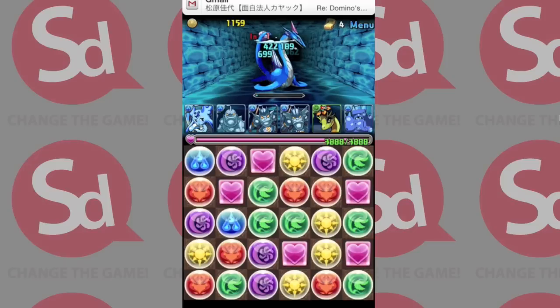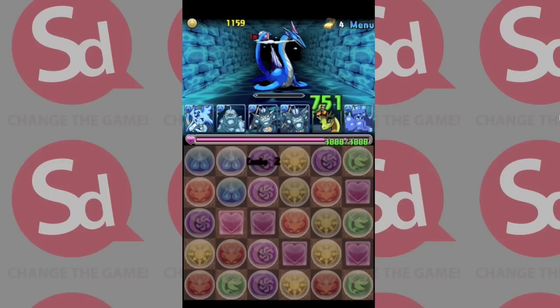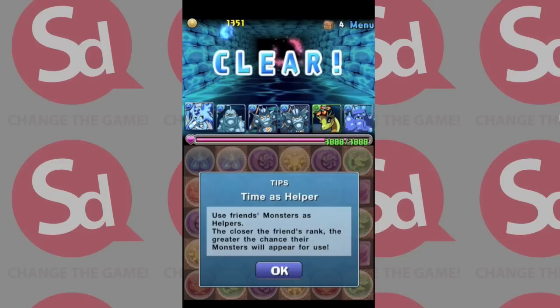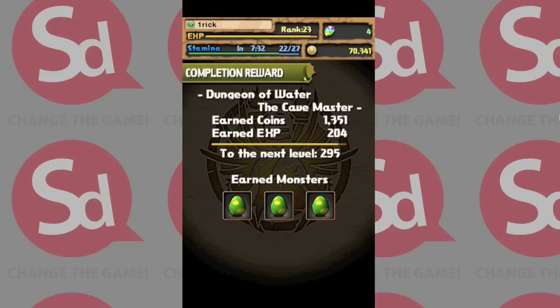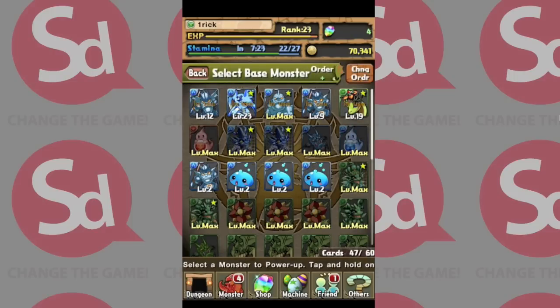Now, if I were to die right now at this stage in the game, I would have the option to continue by paying one magic stone. If I don't have a magic stone, I can actually buy one for — I'm in Japan, so it's 85 yen. And that's where they make a lot of their money. It's sort of the arcade model — do you want to continue? Insert coin. And you'll see here, I'm going to earn monsters. If I didn't continue, I would lose those monsters. So that's one of the ingenious ways that this makes money.